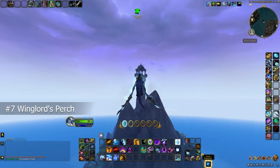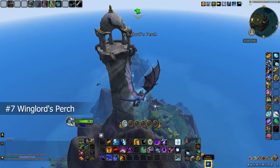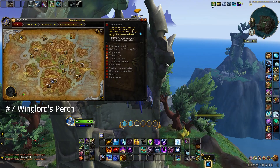Moving on to the seventh Dragon Glyph named Winglord's Purge. This one is located at the top left island of the Forbidden Reach, and again it's inside a small broken tower. Here is the exact location on the map.